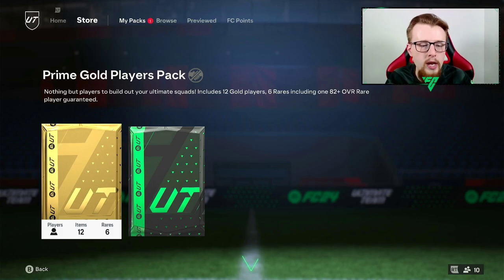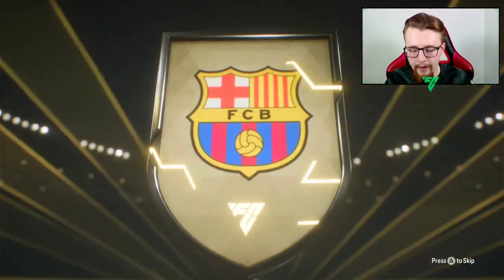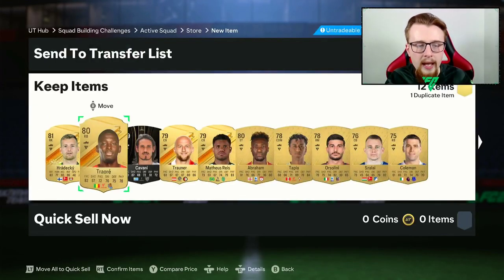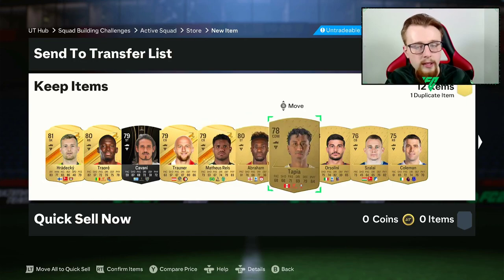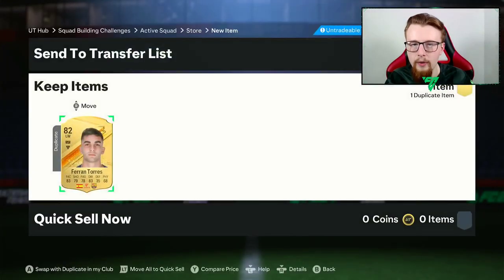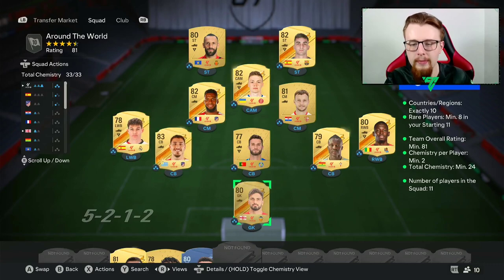We needed a bit of rating as well, that's why we are using them. We get a 45k pack which can have some good stuff in it. Worst case it just gives us untradeable cards we can use in SBCs - there are a few I'm looking at where I need one or two extra cards. This 45k pack is going to be a Spanish left winger from Barcelona. Is it Ferran Torres again? If it is, that wouldn't be too bad. It is going to be Ferran Torres - another card we already own.